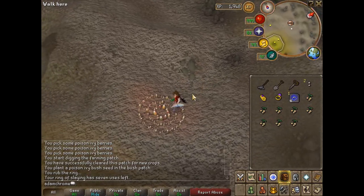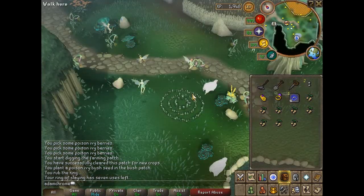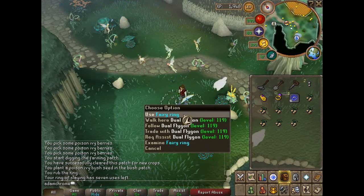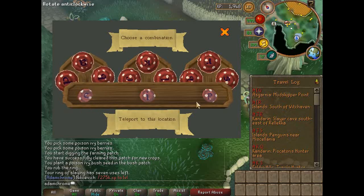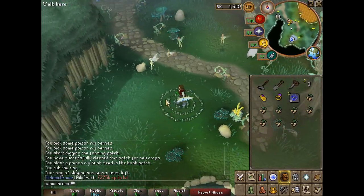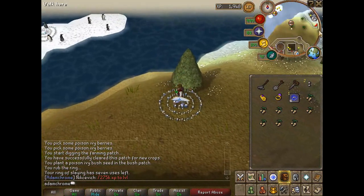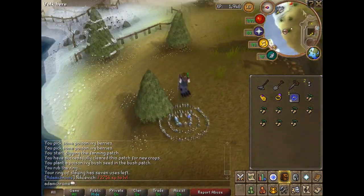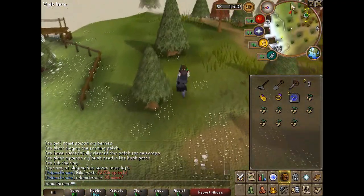To get to Etceteria, use the Ring of Slaying and teleport to the Slayer Caves. Once you're here, run a little bit to the west and use the Fairy Ring with the code CIP to reach Zanaris. Once you're there, this will take you to the far north western corner of Miscellania. Then just run to the east towards Etceteria.